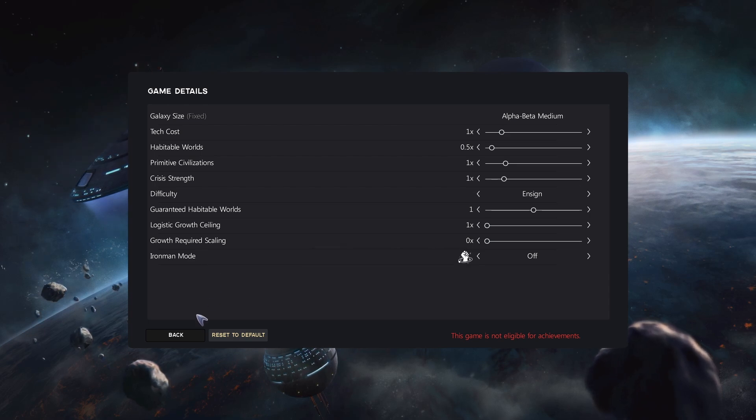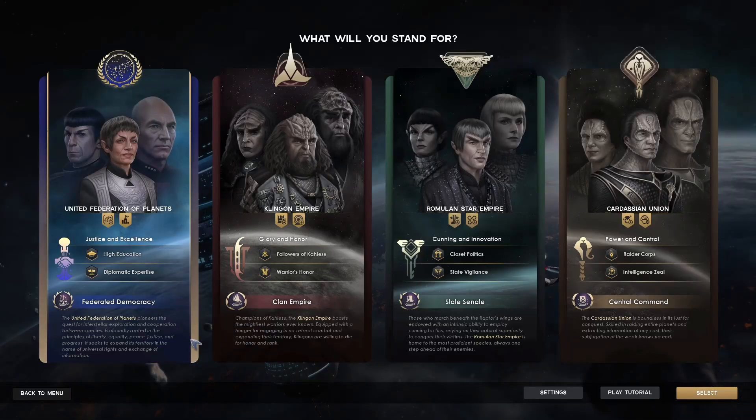Iron Man mode basically just means that you can only ever have one save at a time, and you need to have that enabled in order to get achievements. You could probably leave all this alone to start with, but it's something you might want to look at as you get a little more comfortable with the game. So, engage.